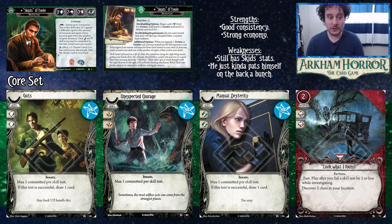Look What I Found is a Fortune card — it's fast and if you fail a skill test by two or less while investigating, you discover two clues at your location. Skids has three Intellect so odds are you'll fail an investigate test if you wanted to. Skids can fight or get clues depending on how you build him — both the fighting version and the Fortune/Look What I Found version work.